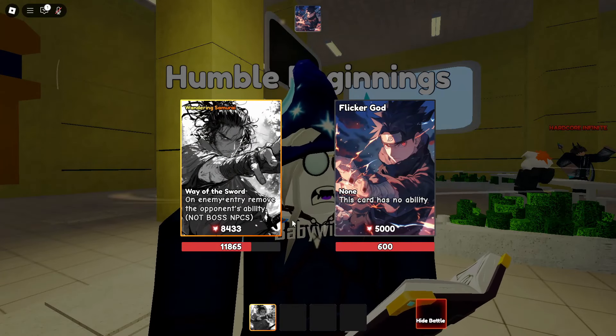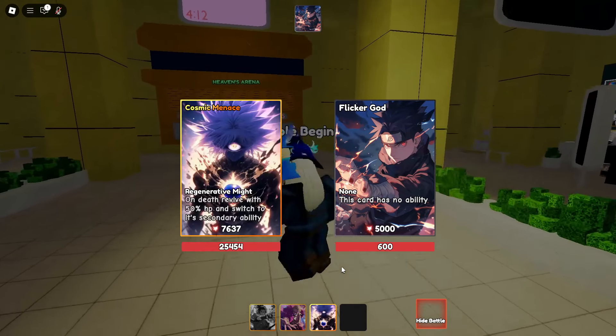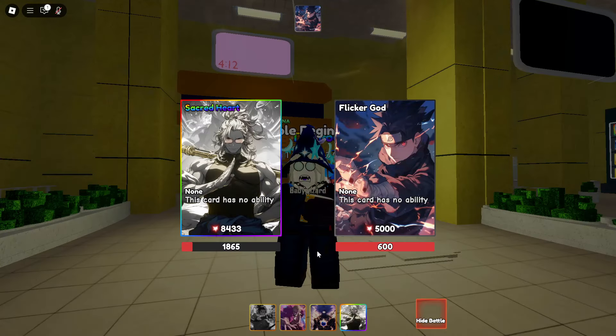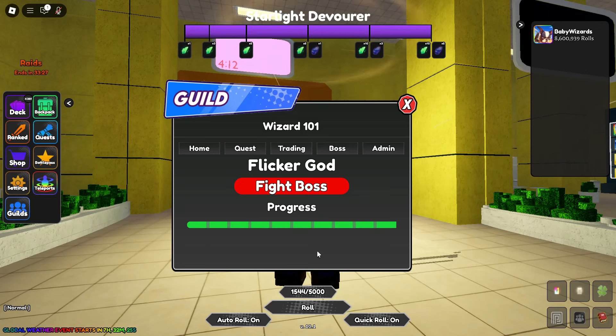My wandering samurai's ability does work on Flicker God for some reason, so this is one of the ways to beat it — but obviously not everybody has this team. After a certain amount of time your card is going to lose its ability so you don't go into an infinite loop. You'll notice the damage went up — the left side is the damage already dealt and the right side is the damage you need to meet to complete the boss. You're supposed to get a reward at the bottom of the progress board that you can claim for potions and stuff.